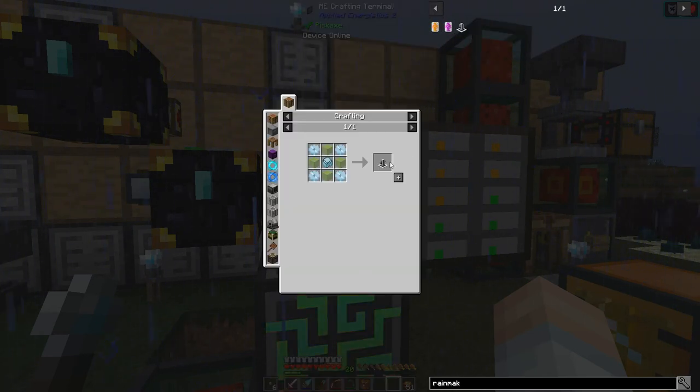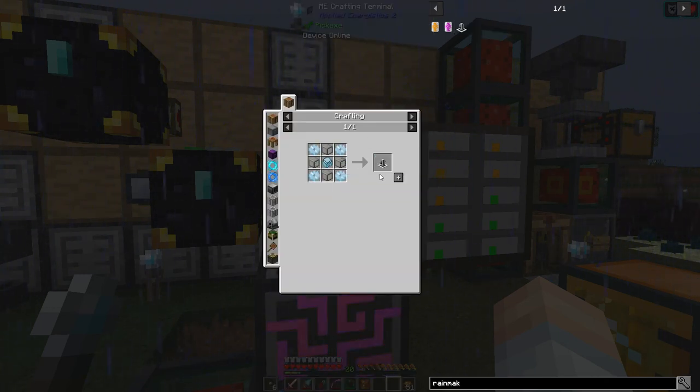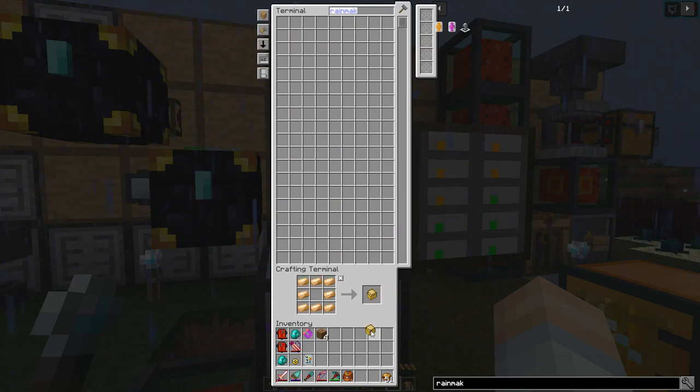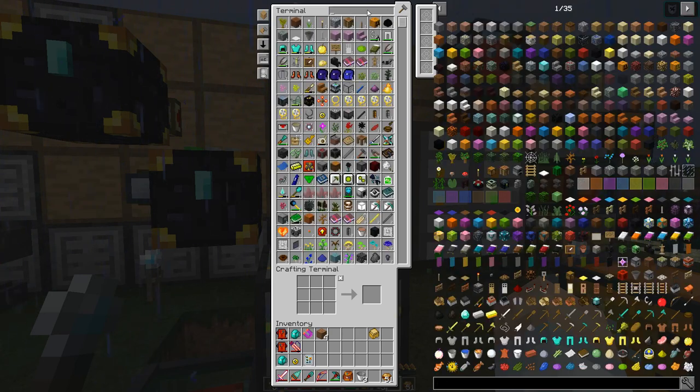It's a little bit involved. We need some tin gears - we can do that. We've also got glass. We need a hardened casing, and that requires going to the carpenter. We're going to need five buckets of water, four diamonds, and a sturdy casing. I think we can make the sturdy casing. We've got some buckets right there and we'll need some diamonds as well.